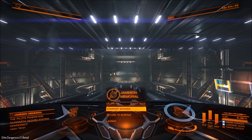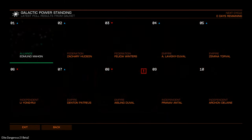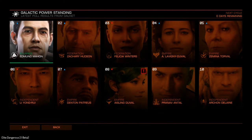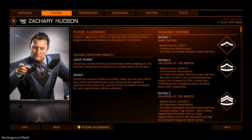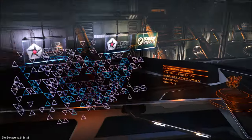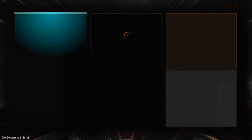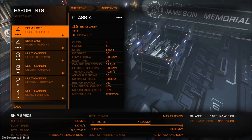In this video we're going to have a look at the Pacifier Frag Cannon. This is a unique power play reward for supporting Zachary Hudson. You get it after supporting him for four weeks and having a high enough rank with him. Let's go and have a look in the outfitting section.